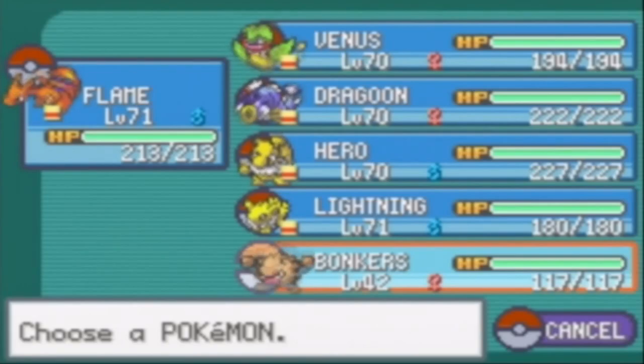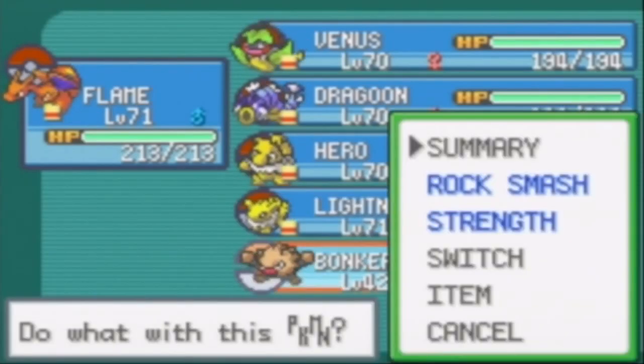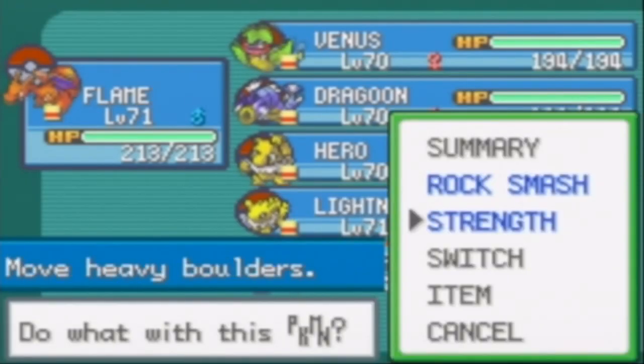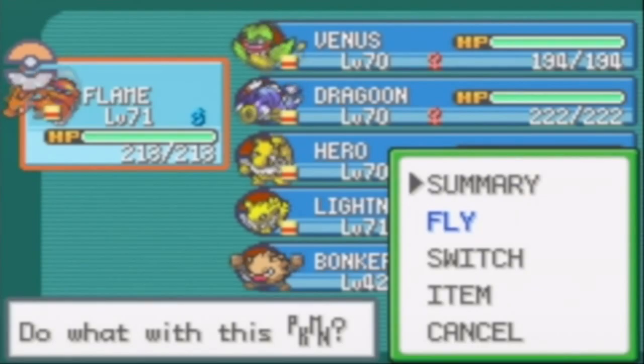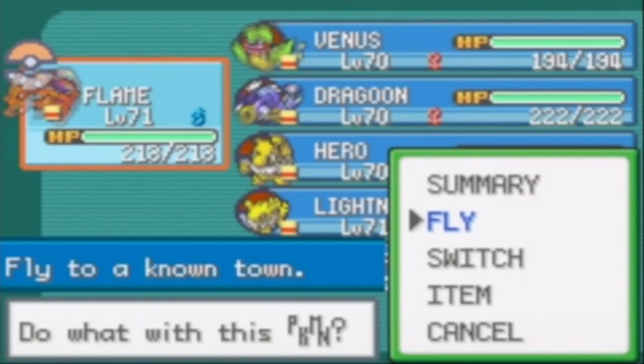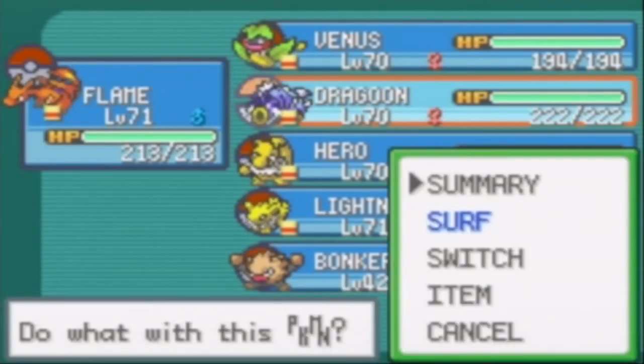I have Bonkers instead of Whack-a-Mole for Rock Smash. You will need Rock Smash. Strength is optional — I think there are just Rock Smash-able rocks and no movable boulders. You also need Surf to get around in the water.